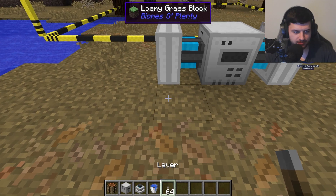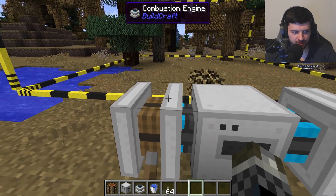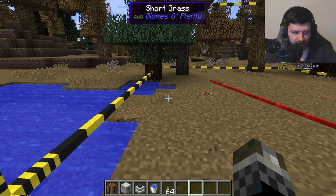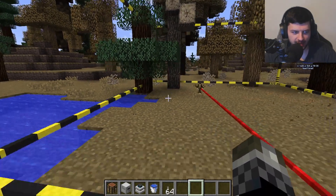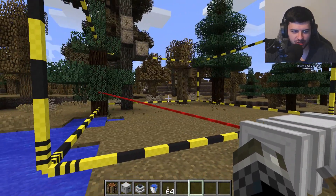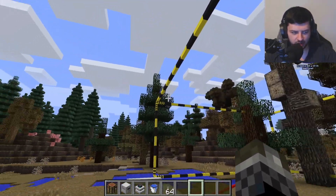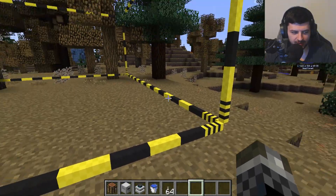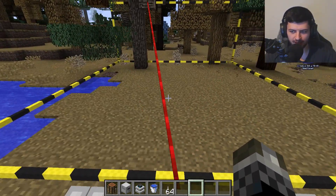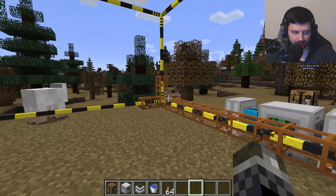I'll put some levers here — when we flick them on, they power the engines. You can see the quarry shoots out laser blocks to mark the frame. Any grass or leaf blocks in the way will be cleared automatically. Once it clears the area, it proceeds to build the frame itself, then fills it with orange pipes, and the mining drill begins excavating the earth block by block.